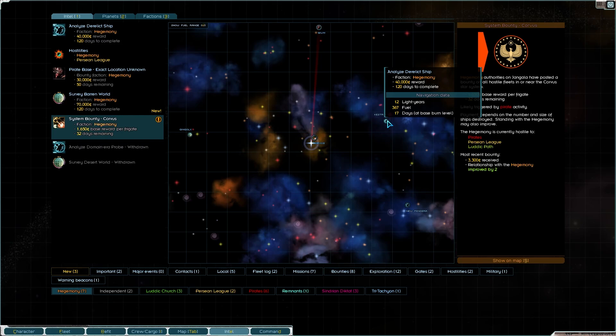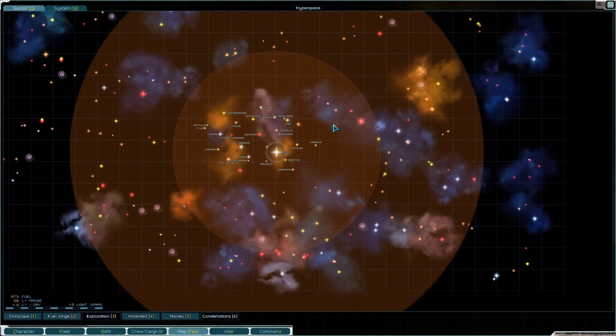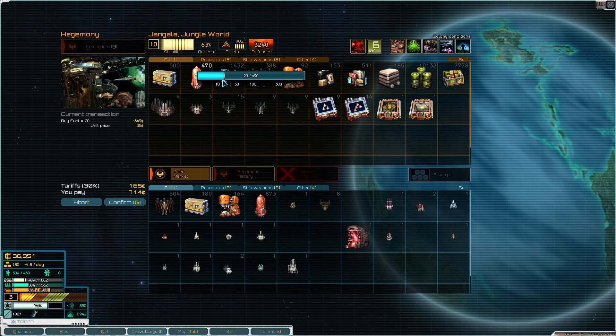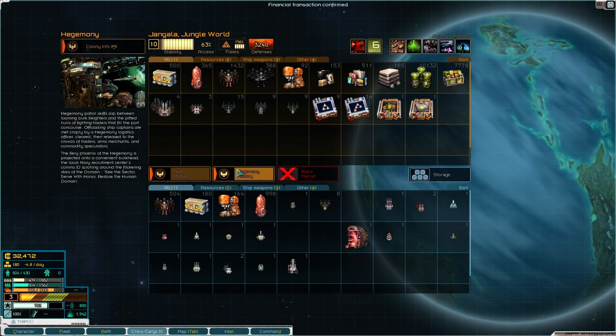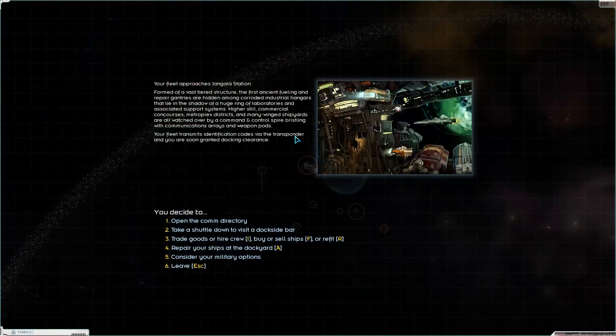We're going to travel all the way to Kestrel and analyze this derelict ship. It's 17 days at base burn level — a lot of fuel, 12 light years — the same distance we covered earlier. On the sector map we can just about make it and get back, but we might get knocked off course. I'm going to buy some more fuel — about 100 more there. A thousand fuel should get us there and back. All right everybody, thank you very much for watching — I shall see you all next time.